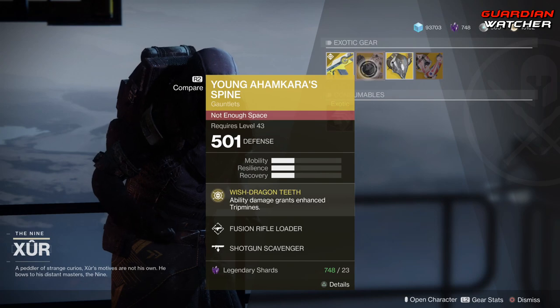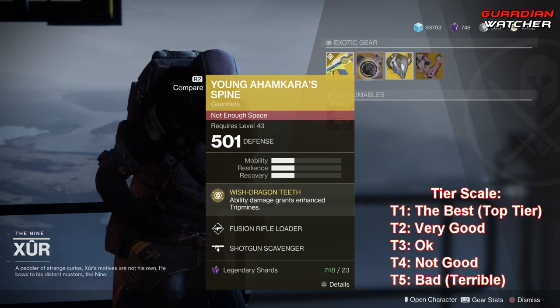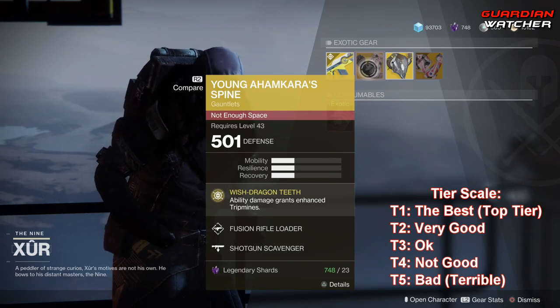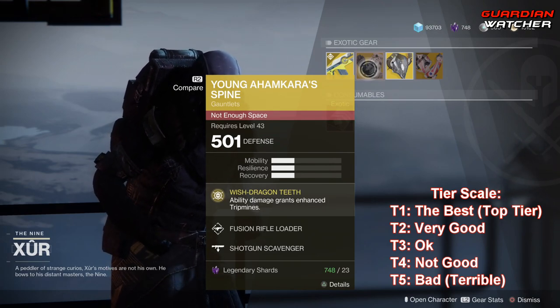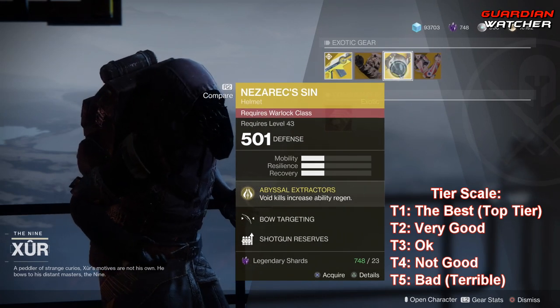We're going to start with the Young Ahamkara Spine, which has a perk on it called Wish Dragon Teeth — Witch Ability Damage Grants Enhanced Tripmines. I'm probably going to give this a Tier 2.5 in PvE and PvP, because I do feel like there are better exotics out there to use.